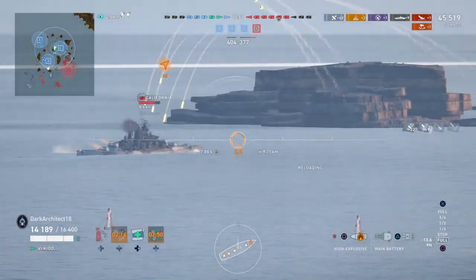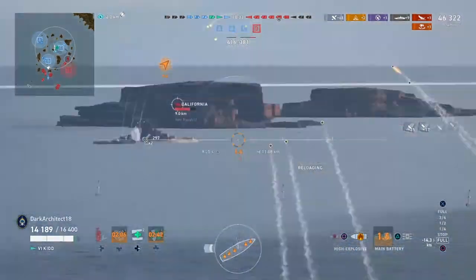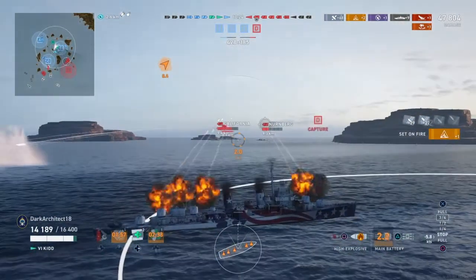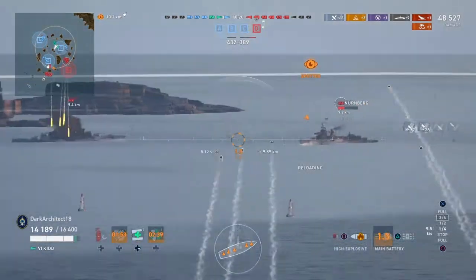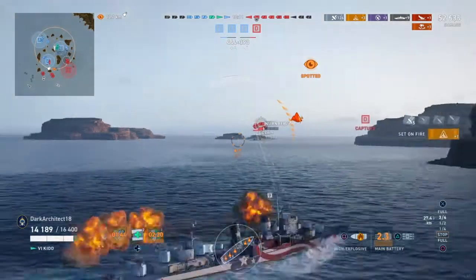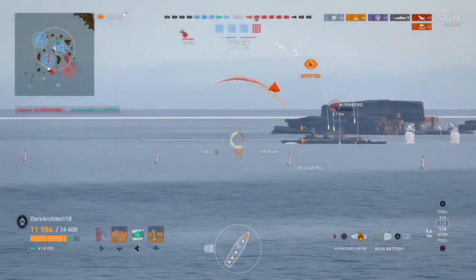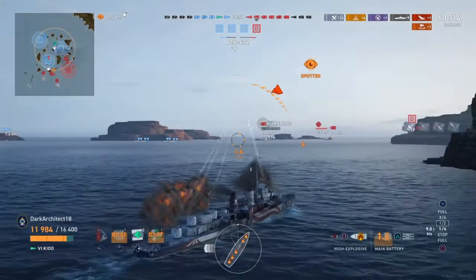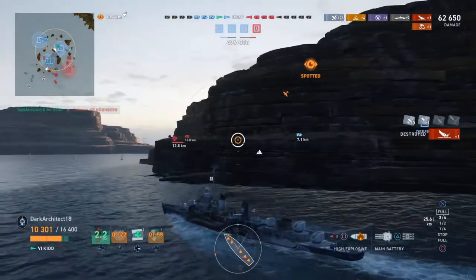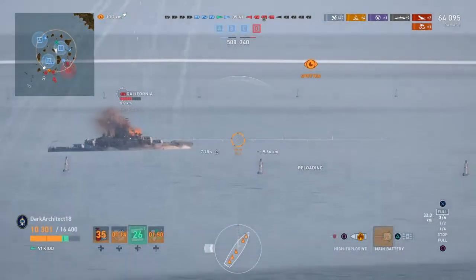I pepper the California and the Nuremberg and all these other ships with HE, switching from one target to the next to maximize my fire chance and damage output at the same time. Switching to the Nuremberg right here — I'm kind of slowing down and then progressing up, also turning in and aiming higher because the Nuremberg is moving away. I want to make sure I satisfy those fires. I just got hit for about 1,000–1,200 from the California, then hit again from the Nuremberg for about 1,200.